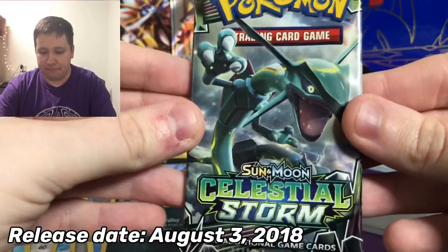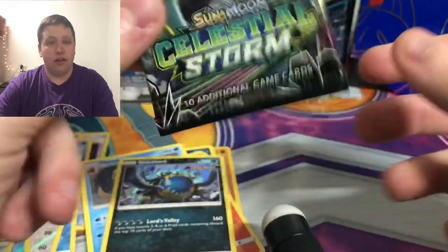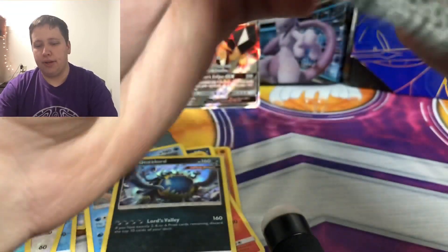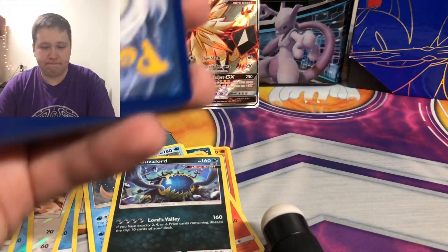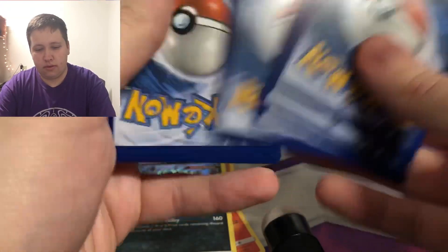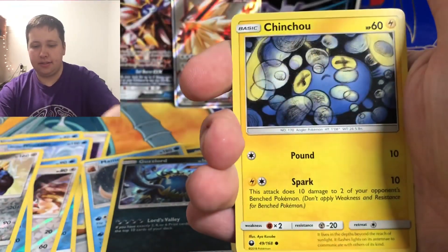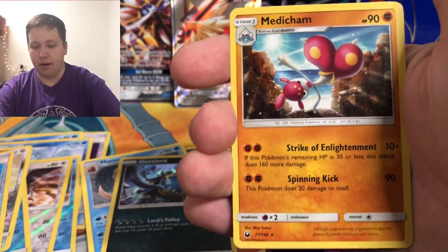Here we go — Celestial Storm, featuring Rayquaza GX. I have Rayquaza GX, and there are a lot of amazing full arts in this set plus reprints of cards from the Neo and EX era. The most valuable card is the Rayquaza rainbow rare. We pull a Fairy Energy, Master Ball, Minior, Illumise, Alolan Ratata, Torchic, Metapod, Chinchu, Gulpin, Rainbow Brush reverse, and then a Metagross regular rare.